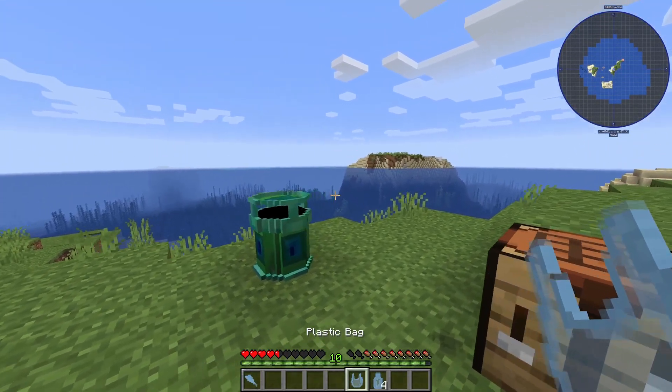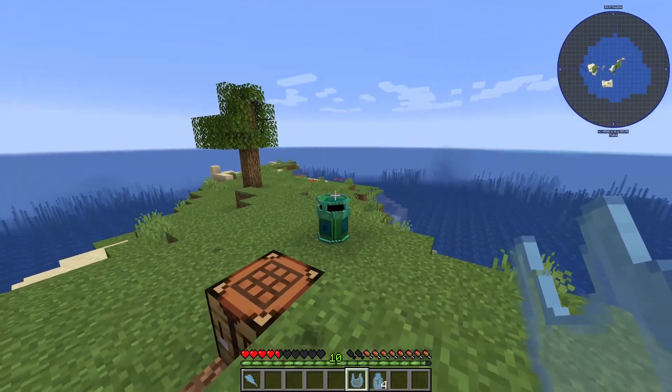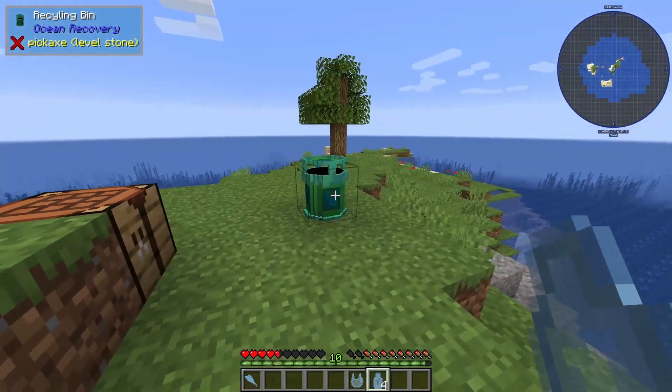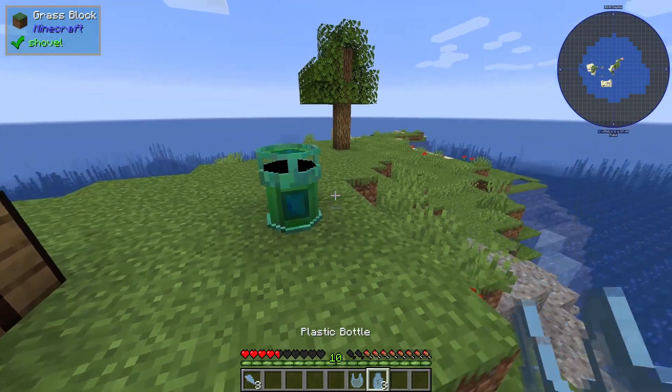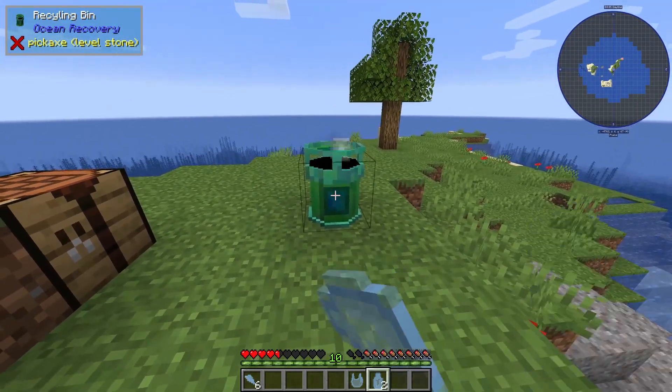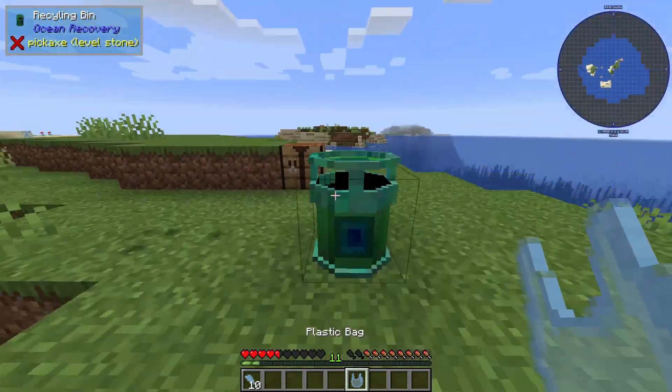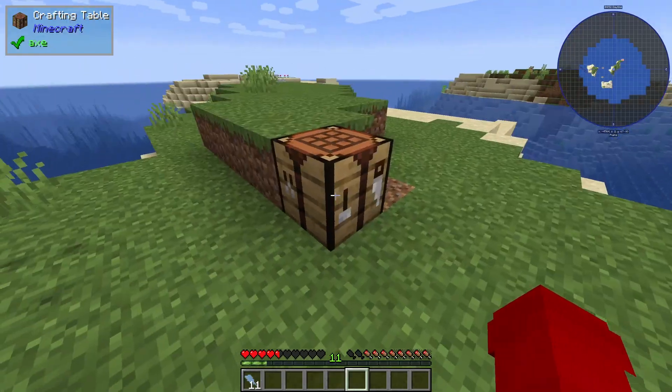What you can do with the recycling bin is very simple: just right-click the block with the plastic in your hand, and you'll see that it drops one XP and gives you some plastic shards. Plastic bags give you one or two plastic shards, and balls give you one to three.